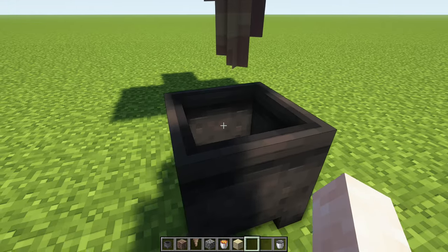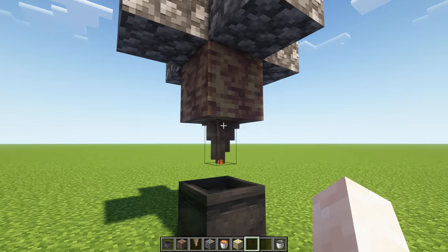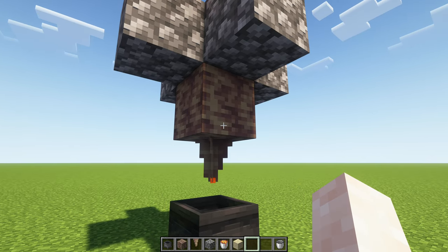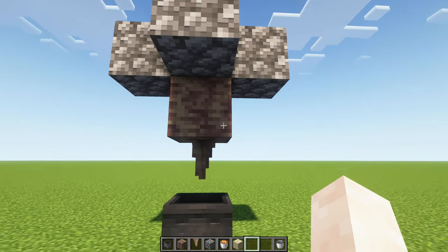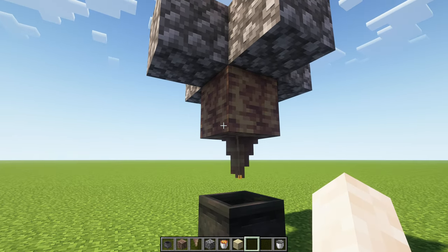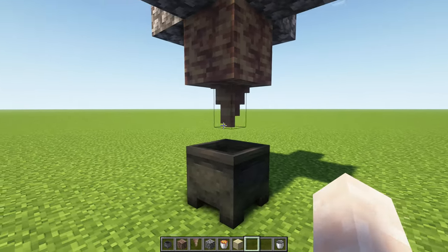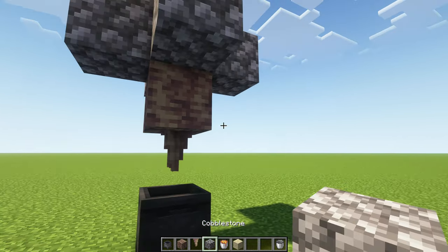On average you will have a full cauldron of lava every 20 minutes — it might take one minute, it might take 40 minutes, but 20 minutes is the average. So if you want a lot of lava, you obviously need to build more than one. If you want one block of lava every minute, you need 20 of these. Five blocks per minute requires 100, and 10 blocks per minute requires 200. But once they're set up, you don't need to do anything — they will just produce lava.